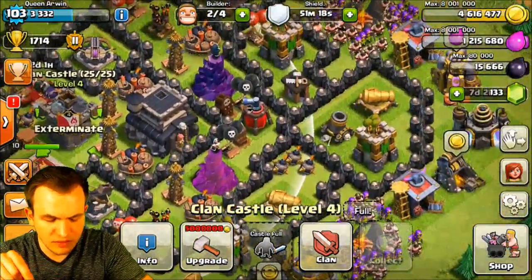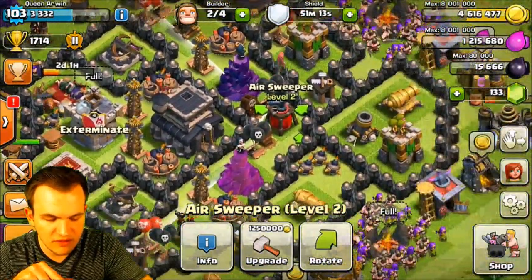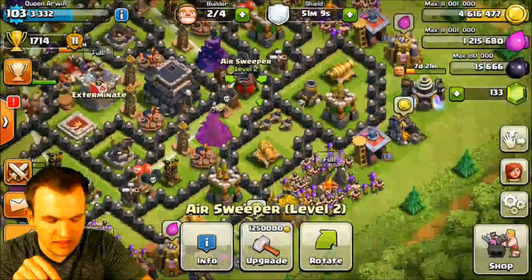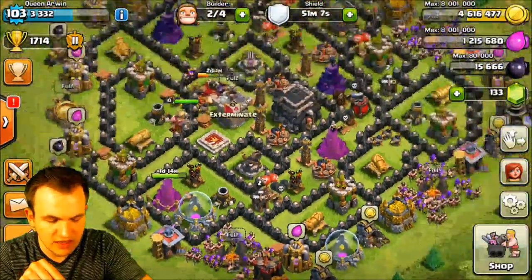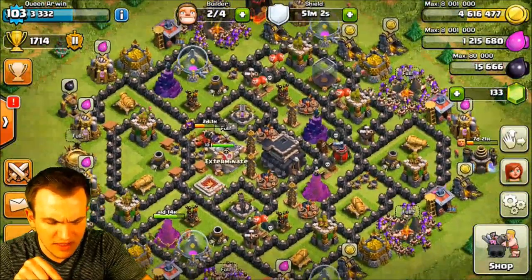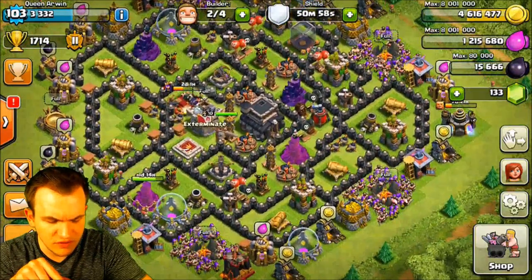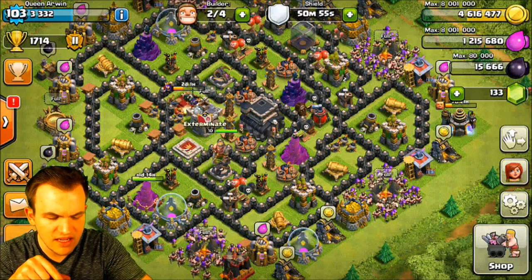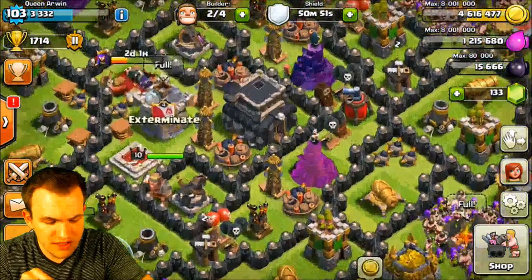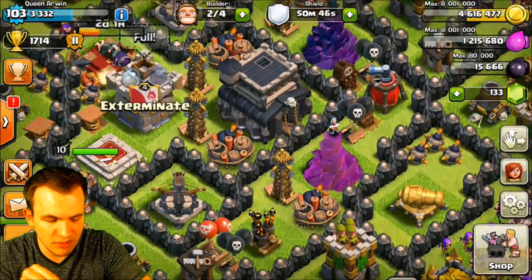I feel that this base is really strong from this side as well. Any air attacks you get from this side, the Air Sweeper is going to take care of. And if you get attacked from this side, you do have the air bombs over there, plus a nice spread-out array of air traps and seeking air mines. A lot of the base is on the outside as well, so if they are trying to go for that two-star, they're going to have to commit a whole lot of troops to the outside instead of just rushing the town hall. Really strong base here — you can definitely play around with the placement of the Teslas as well as the giant bombs.